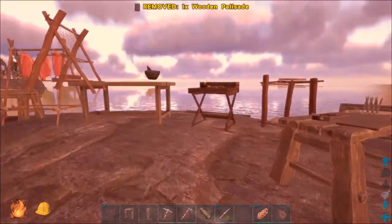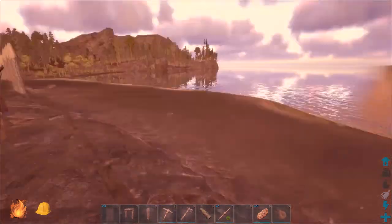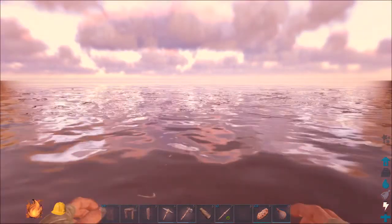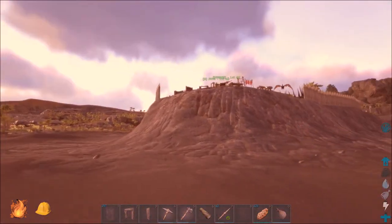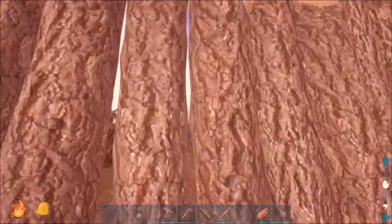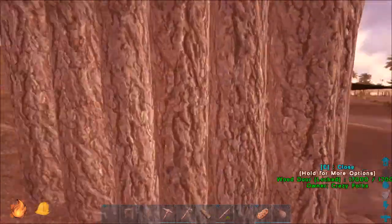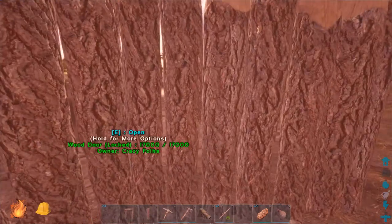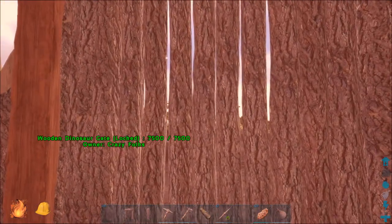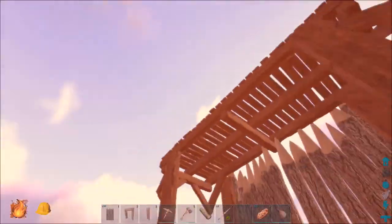I'm thinking about leaving this section open for now — first for easy access to the water, and also so we can see if there's any raptors around or whatever. These spike walls — they hurt. They are spike fence, that's what it says. And we made some wooden dinosaur gates. Looks a little bit different but sounds and behaves the same. Comes with this support structure around it. These you can actually make as a carpenter, and they just snap to that.